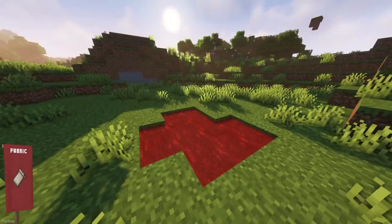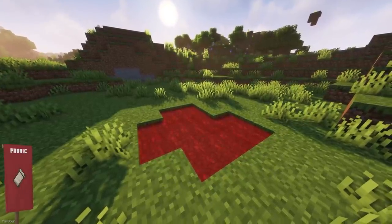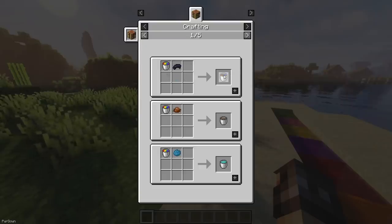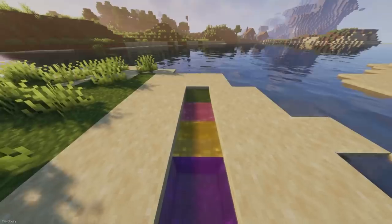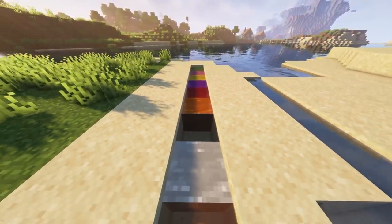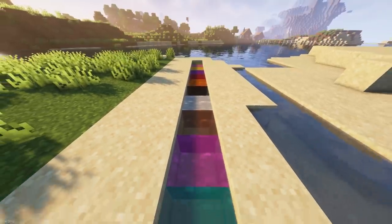Dyeable Water will now be available to you, which is going to be useful for different builds and bases. By crafting the Dyeable Water Bucket, you can apply 14 different dyes to it, change the color, and place it in your world. If you're working on a Zombie Apocalypse type world, you might want Red Water for Blood, or Green Water for a Sewer type build.